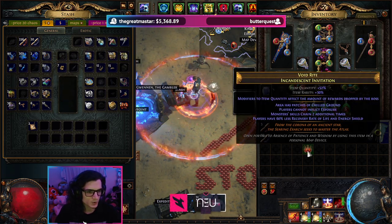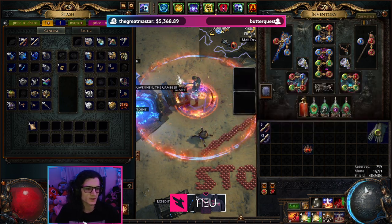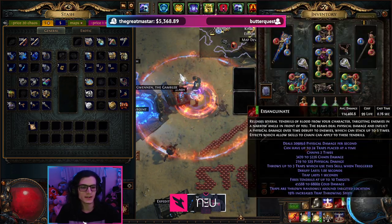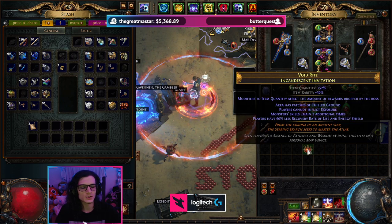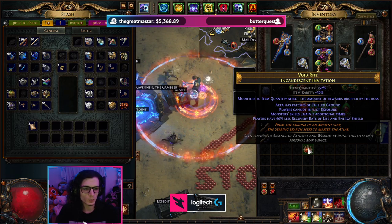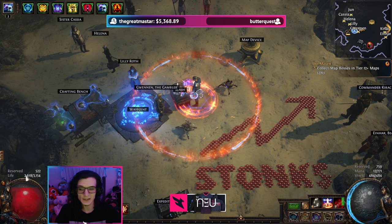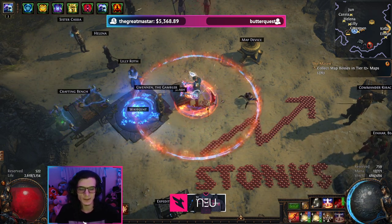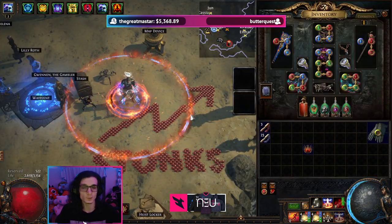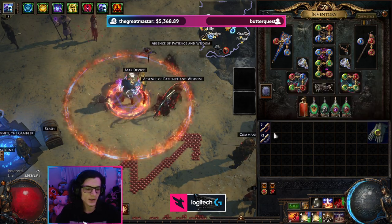We're also going to run it rare because why not? So this is shield ground, cannot inflict exposure, chain, and less recovery. This is a bit annoying because of the less recovery, because I'm a seismic trap which uses Eldritch Battery, which means I'm using Energy Shield to cast my seismic traps. But I should be plenty fine to start. My life pool is extremely low — 2,600 available life is very, very minimal. But it's good enough because we're going to be focusing on a pure softcore playstyle: kill it before it kills you, and take advantage of the fact that we have six portals.